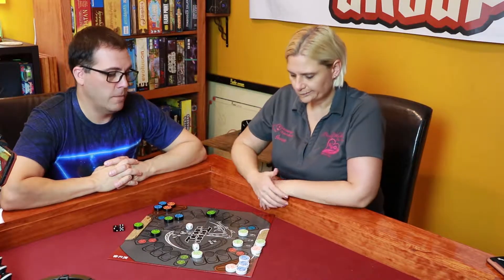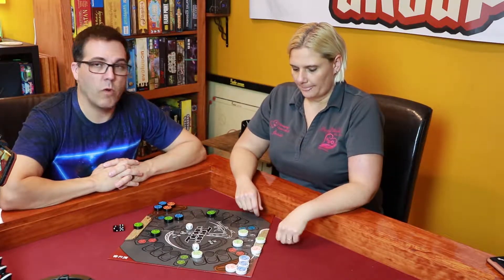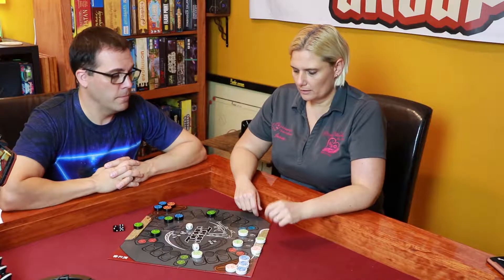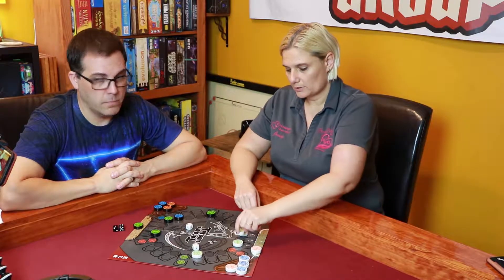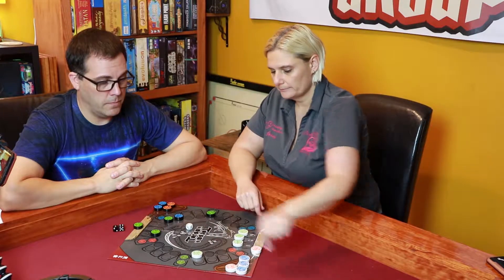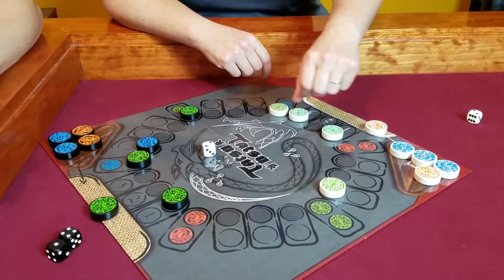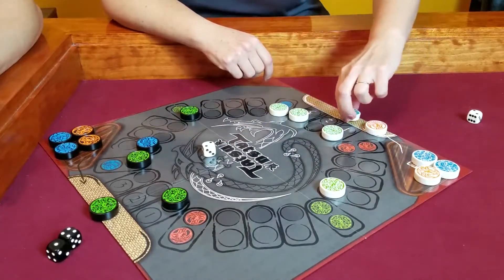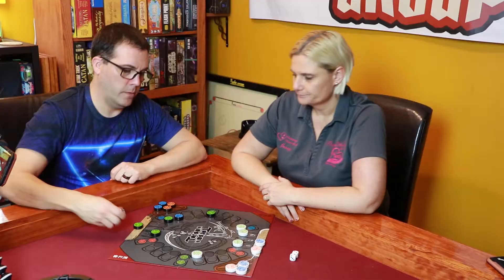I roll double twos. If you ever get doubles and want to do the escape move, you can — you just sacrifice the other number. So I'm going to use a two to put this dragon out here, then move that same dragon two more spaces, and then go ahead and get one of my blue water dragons out. And that's my turn.